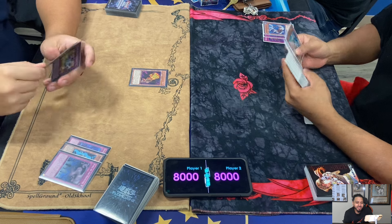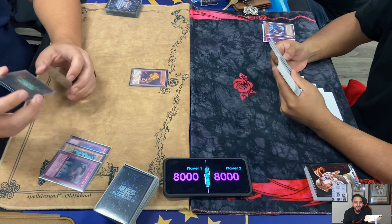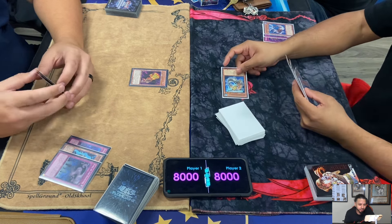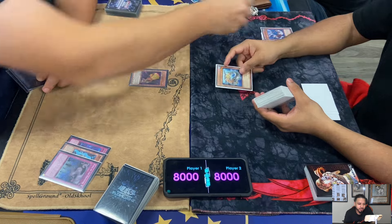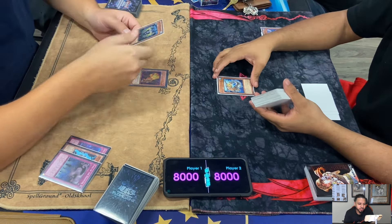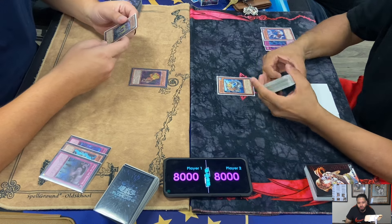I like Malevolent Catastrophe. The only thing I don't like is if your opponent sees it game two and you go to game three, most of the time they're not going to walk into it - unless sometimes they have to. Abyss Pike discards Atlantean Heavy Infantry. He's going to search first, but he has to target the Fire Hand.